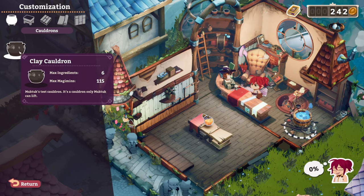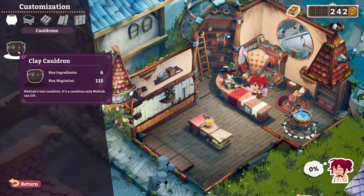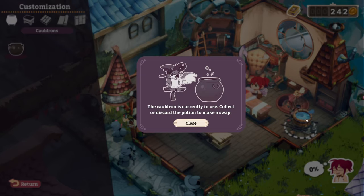So we have cauldrons. Clay cauldron — holds six whole ingredients. My god. It's his test cauldron. It's a cauldron only Muktuk can lift, so I guess either Muktuk put it down right there or shoved it.